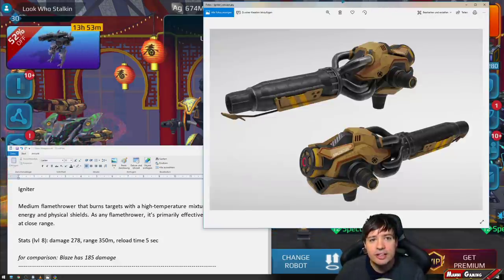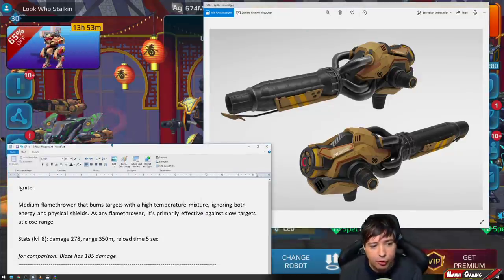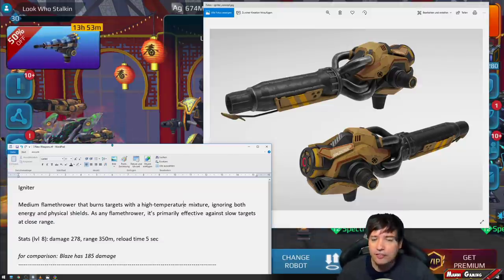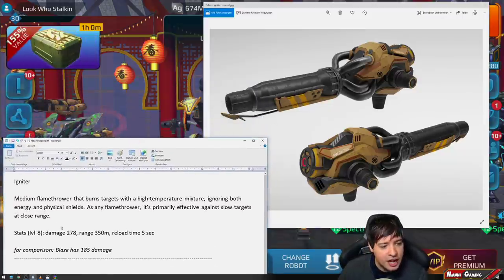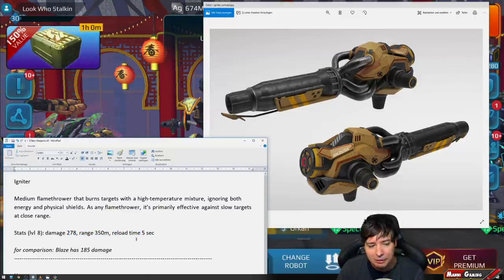The Igniter is a medium flamethrower that burns with a high-temperature mixture, ignoring both energy and physical shields completely. As with any flamethrower, it's primarily effective against slow targets at close range. The damage stat is 278 per tick — multiple times per second — with 350 meters range and a five-second reload.